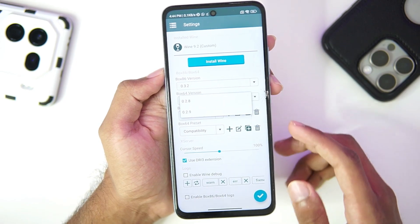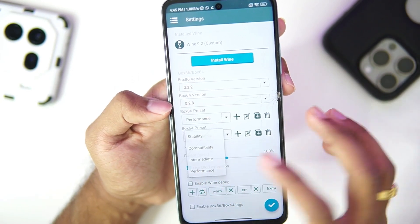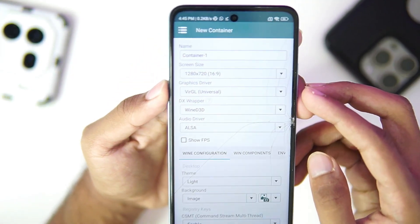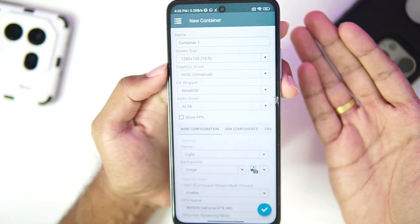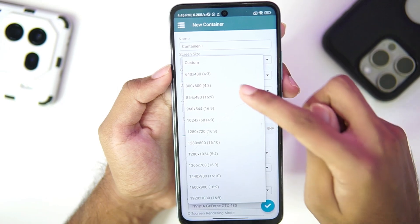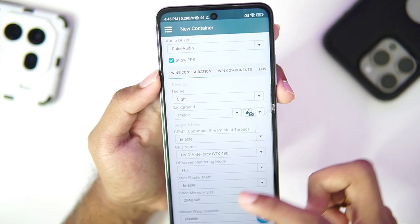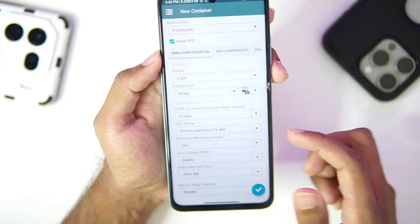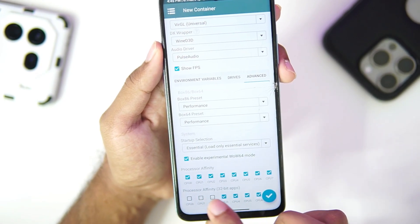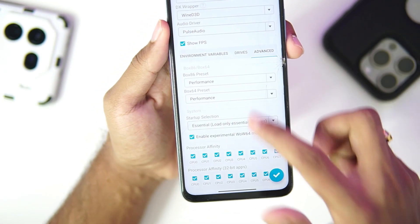Once setup is done, go to settings and check the Box86 and Box64 versions. The developer has removed unnecessary Box86/Box64 versions. Apply the performance preset, then create a new container. For graphics driver, there is only one option available — Virtual — which works universally. Even if you're using a Snapdragon 7s Gen 3, you need Virtual. Set screen size to 800x600, audio driver to PulseAudio, enable Show FPS, set video memory to 4 GB, and DX wrapper to WineD3D. Tick all processor affinities; WoW64 is also enabled.